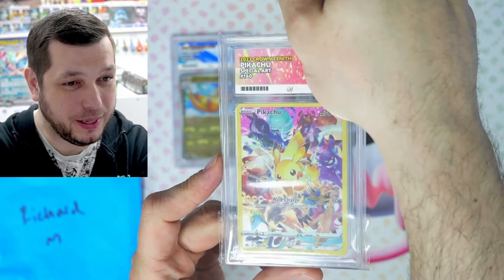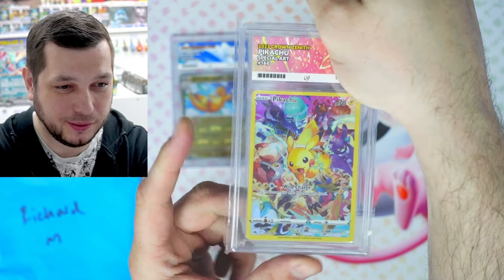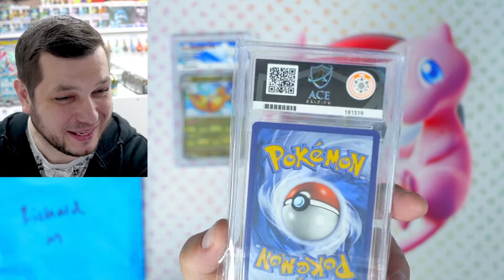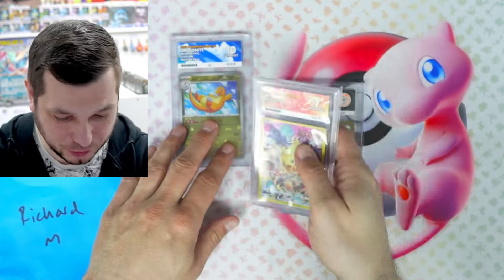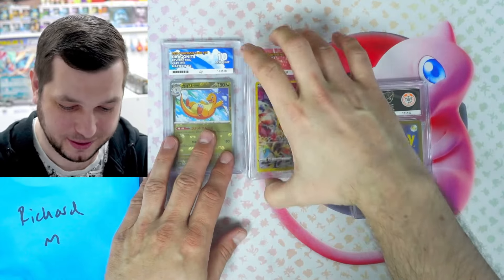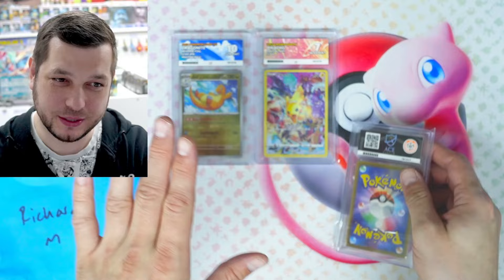Second card: we've got the Pikachu from Crown Zenith. Let's see what we get. We got a seven — that is unlucky on that one. Not sure why; we'd have to have a look. So if you scan that when you get it, you can find out what the issues were. We've got a ten and a seven.